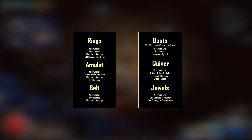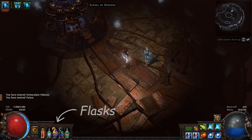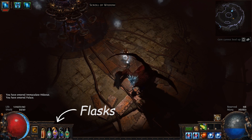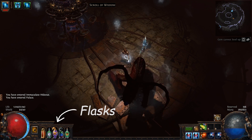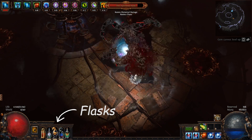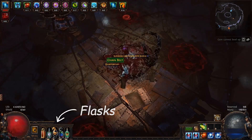For jewels I went with abyss jewels with life and cold damage. For flasks I went with an eternal life flask with immune to bleeding, a diamond flask with immune to curses, a Stibnite flask, a Wise Oak, and a Quicksilver flask with immune to freeze.